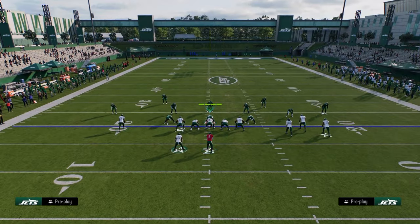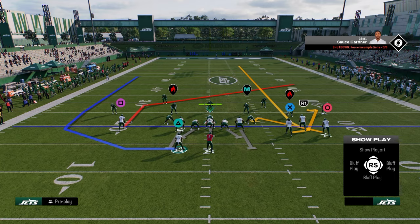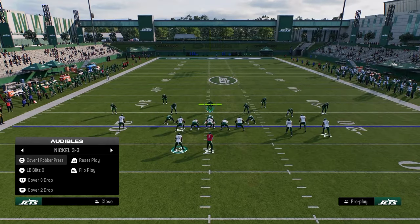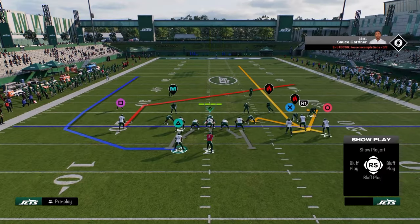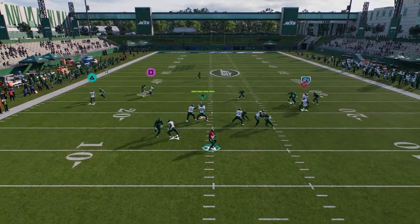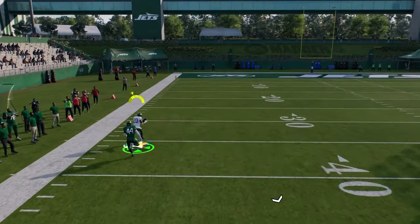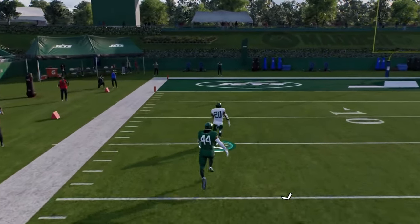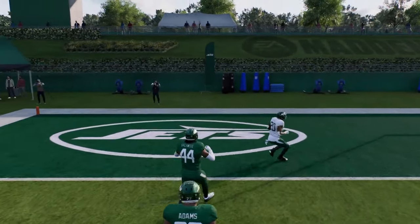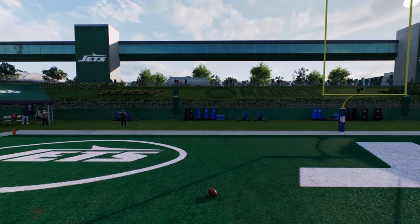What you want to do is run other combos around this play that are effective against cover two, cover three, and cover four. Also against man coverage, this cheat motion can sometimes just run right by the man coverage defender. Cover one is going to struggle to guard this play — he just kind of gets over the top of the man coverage defender.